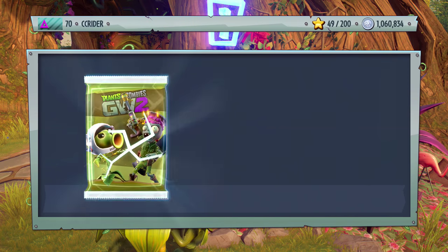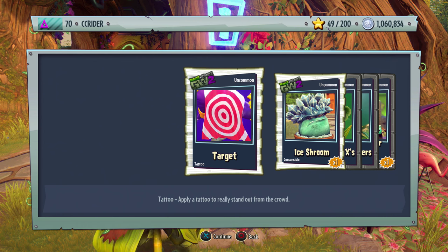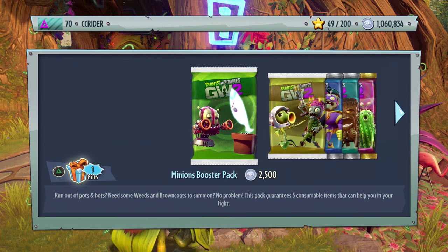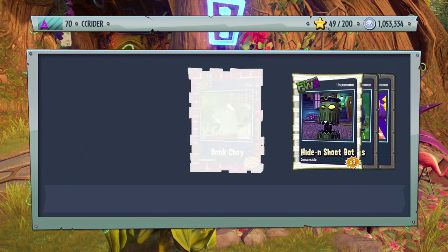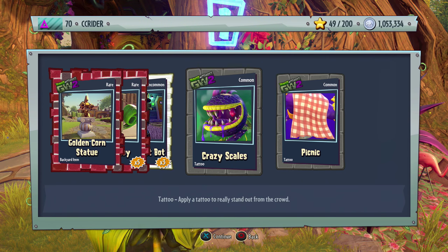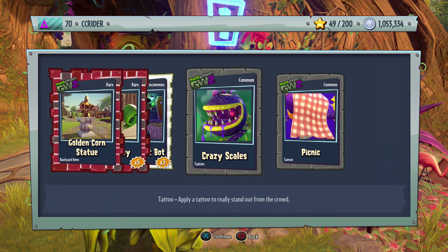Helpful fun pack number four: we got the Target, looks really cool, the Ice Shroom, Silver Double X's, Cornish Shutters — I want those — I really like the Corn Aviators — and then a Screen Door Zombie. One more: we got a rare Golden Corn Statue backyard item, a Bok Choy, a Hide and Shoot Bot, Crazy Scales, and a Picnic. I like the Golden Corn Statue, but the Crazy Scales look really cool.